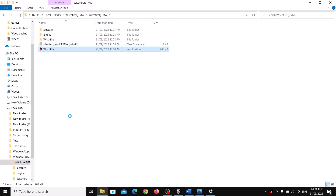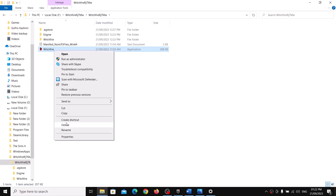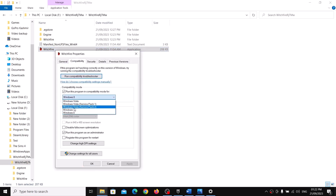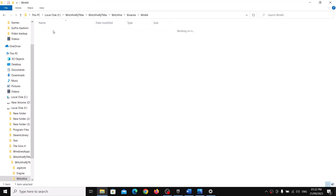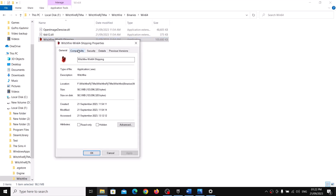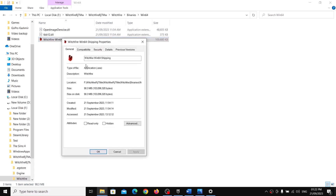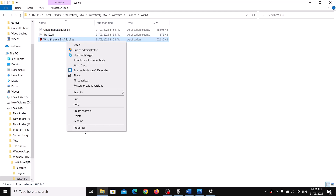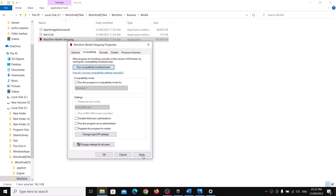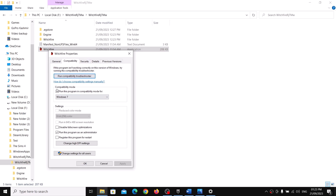If you're still facing the problem, try running the game in Compatibility Mode. Right-click, select Properties, check 'Run this program in compatibility mode for', and select Windows 8, then Apply and OK. Double-click to launch. If that doesn't work, try Windows 7 instead. Do the same for the second EXE file. If you face any issues with compatibility mode, uncheck both boxes from both EXE files, then follow the next step.